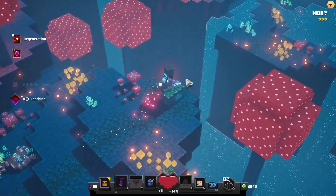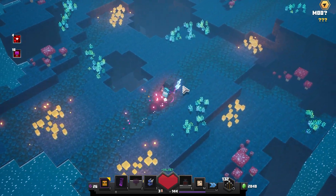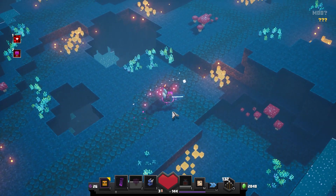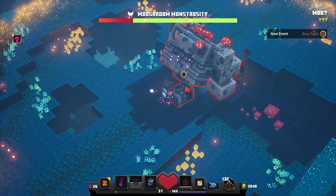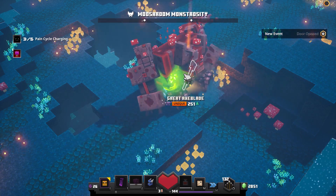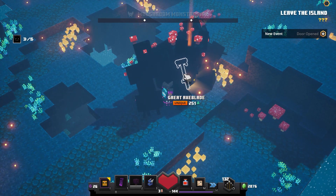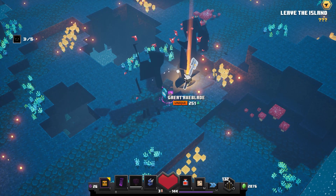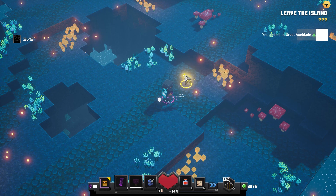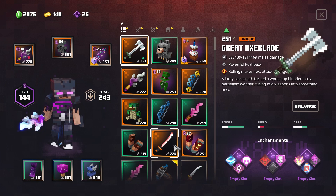Alright, enough playtime. Right now it's time for the real deal — we're going to deal with the Mooshroom monstrosity. All we have to do is hit him three times; with the third attack it's going to deal the most damage. One, two, three — bam. It pretty much one-hit kills it. It's just one simple enchantment. And we've got our hands on a Great Axe Blade. The rolls on this one are actually not that bad; I might try it in a future build.